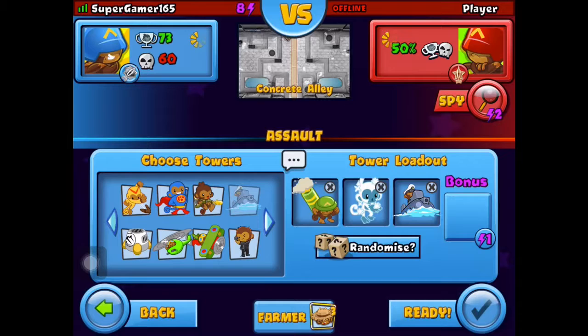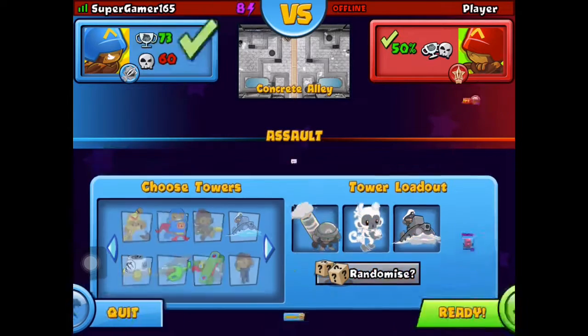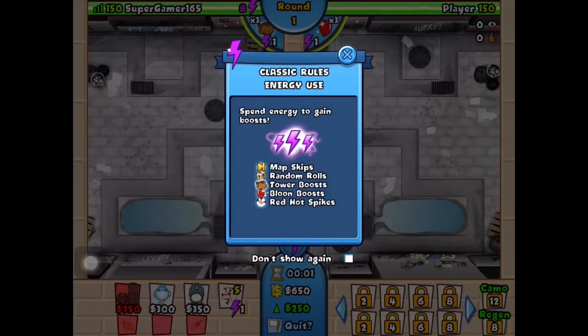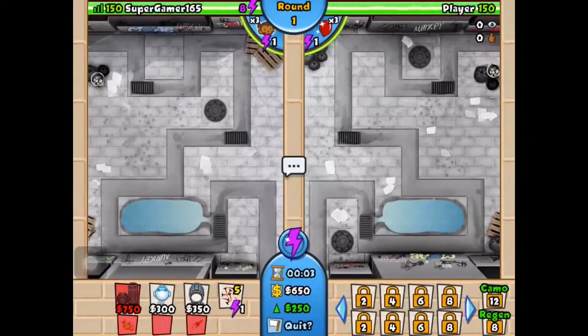I'm just gonna pick two random monkeys that I'm not even gonna be using. Alright, I'm ready. The engineer can destroy the MOAB-class balloons which is good income.